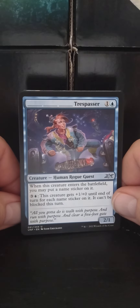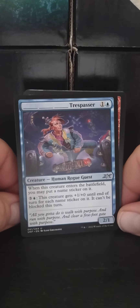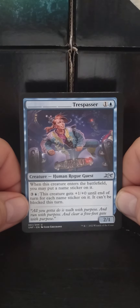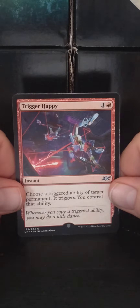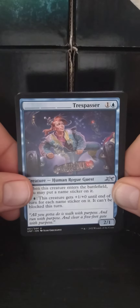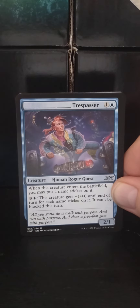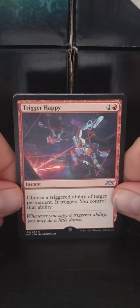Blink Trespasser. A one-blue Human Rogue Guest, 2/1. When this creature enters the battlefield, you may put a name sticker on it. Three blue: this creature gets +1/+0 until end of turn for each name sticker on it, and it can't be blocked this turn. So a name sticker — like from yesterday's episode where we got Snickerdoodle — it'll be a Snickerdoodle Trespasser.